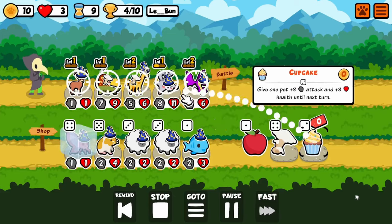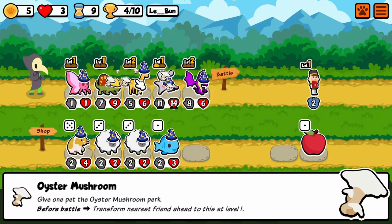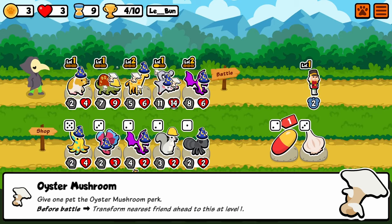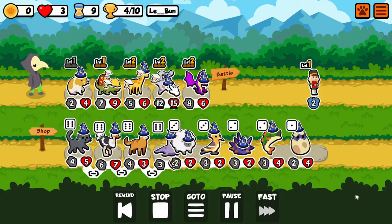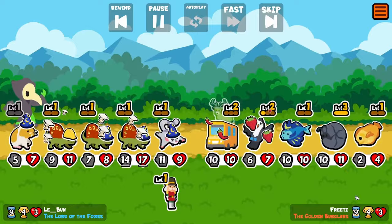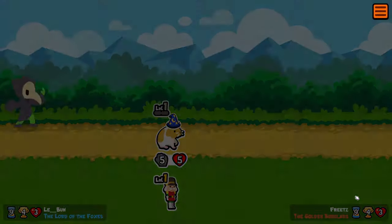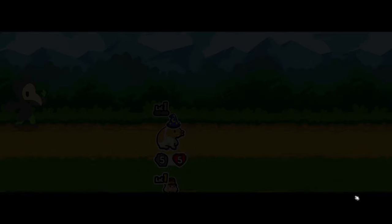On turn nine we get an oyster mushroom — actually we've been getting a lot of those. Oyster mushroom transforms the thing ahead of it into the thing that is holding the oyster mushroom. So as you can see here, I'm going to have a whole bunch of dimetrodons which then have their start-of-battle effects, since oyster mushroom happens before start of battle. Very handy — and that's how we're going to transform our whole team.